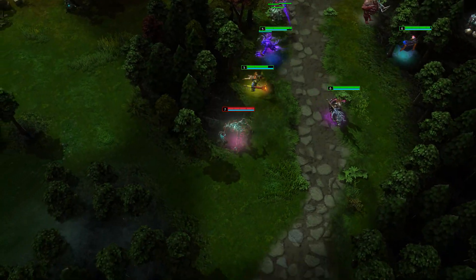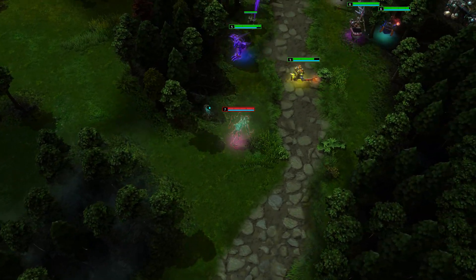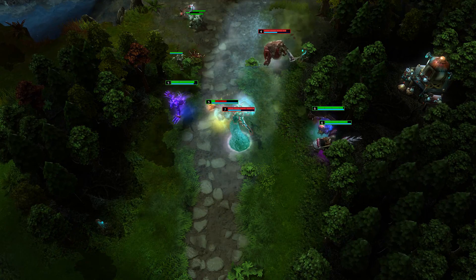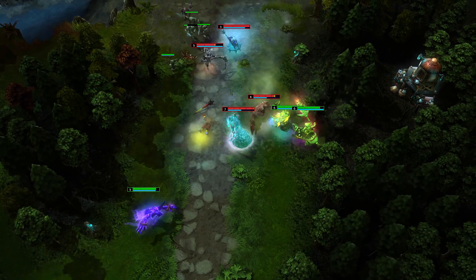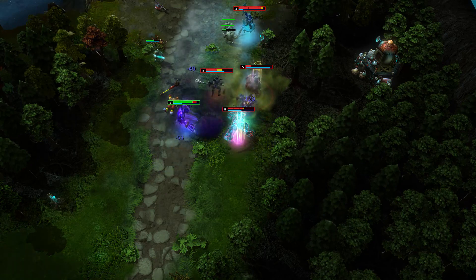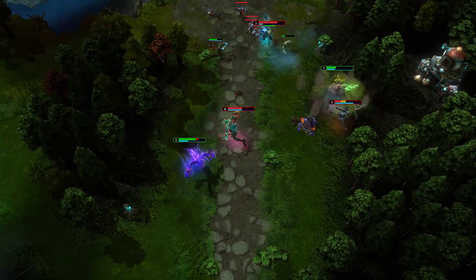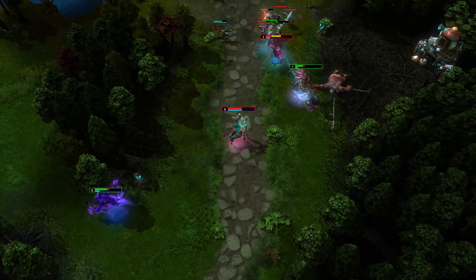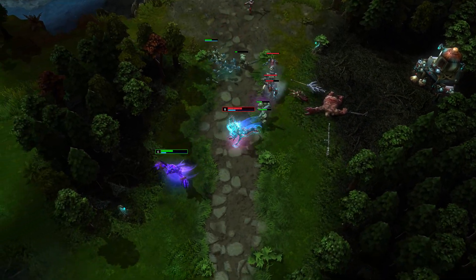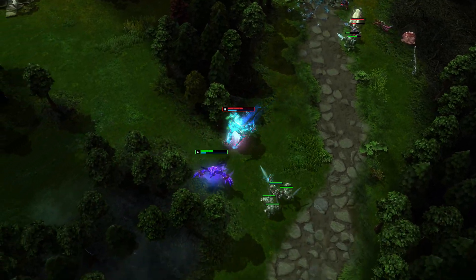Seeing the enemy team starting to push, I head bottom, picking up an Invis rune on the way. Catching an opportunity to hit three enemies with Undertow, I initiate on the Pyromancer, silencing him and taking him out before the fight even begins. After a great ice imprisonment from Glacius to cancel the Elemental Void, we quickly kill the Tempest while the enemy Benzington takes out Devour and Fade with an amazing ultimate. I kill Benzington with my Watery Grave and eventually chase down and kill Soulsteer to get the quad kill.